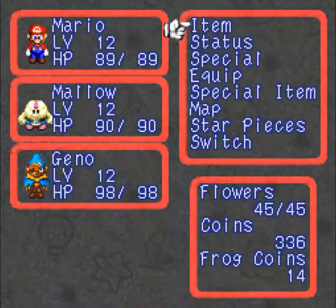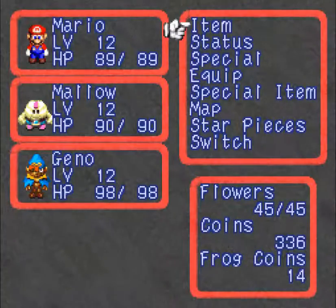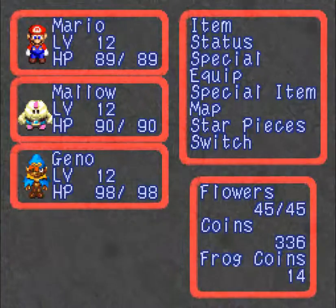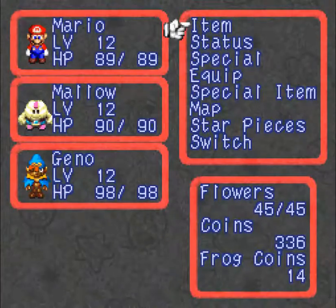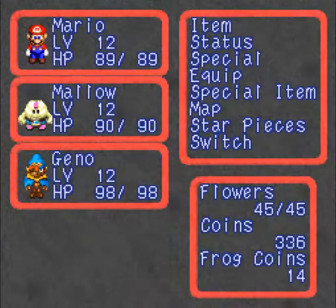I'm going to be using Mal for this fight because he'll have a move called Shocker, which is Electric-type, and because Yardovich uses things like Water Blast — he's Water and Metal — so I think Lightning's going to be a good fit for him.